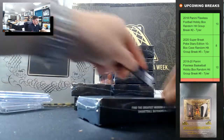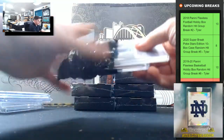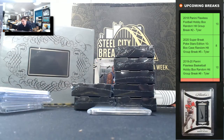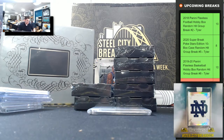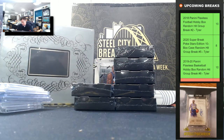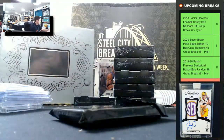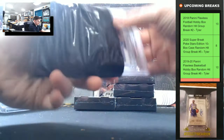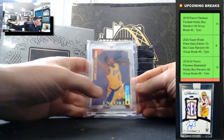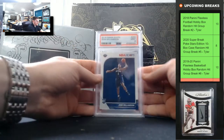Zion House. Zion Prism Silver Draft, PSA 9. Zion Draft. Kobe Hoops rookie. Encore rookie — Kobe Bryant, Fleer Ultra, it's a nice one. Kobe Encore. And we've got our Zion Hoops, PSA 9.